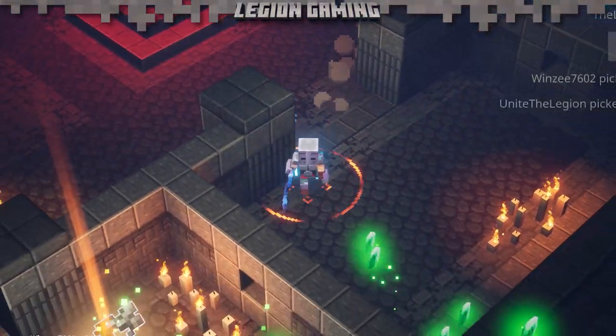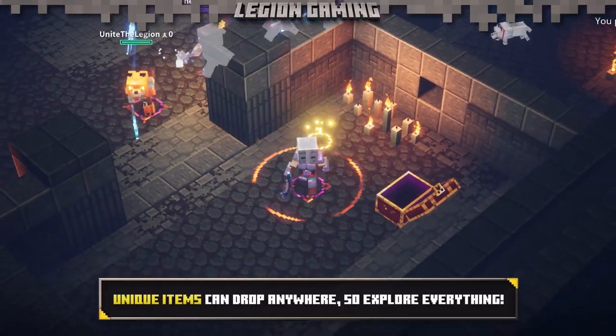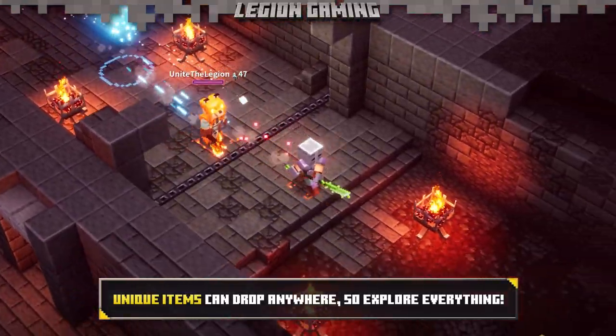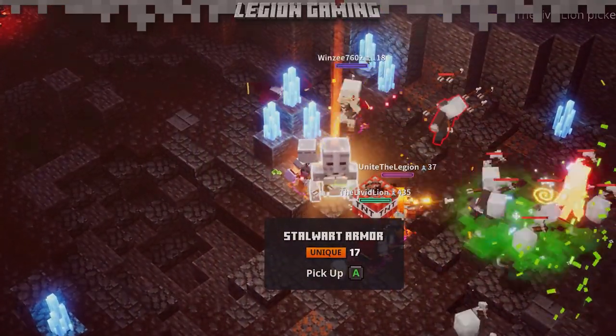We unlocked the Fox Armor in the Creepy Crypt, which is a secret zone discovered in the Creepy Woods. But like all unique items in the game, it's very possible that you can find a unique at any point. Killing monsters, finding chests — all have a chance to drop a unique item, so explore every nook and cranny if you want to discover these supercharged items.